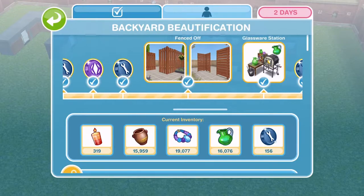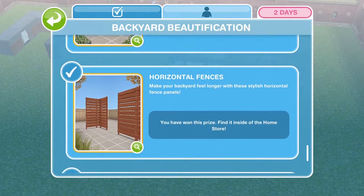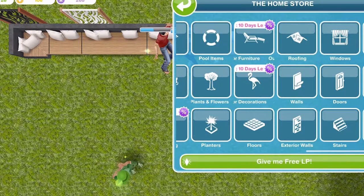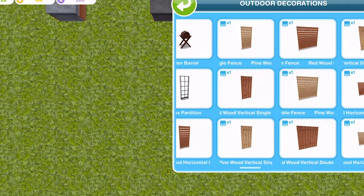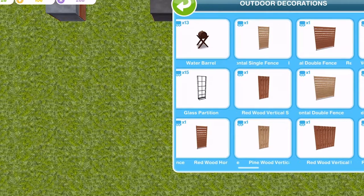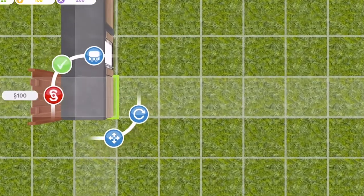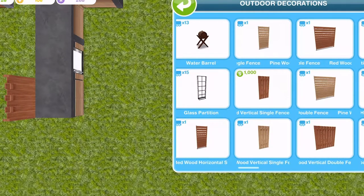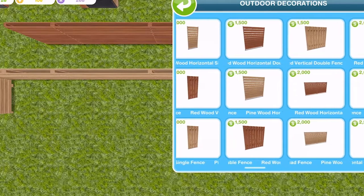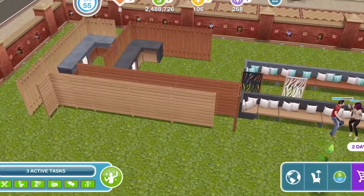The next thing available to us was Fenced Off, which included a set of vertical fences and a set of horizontal fences. These can both be found in the outdoor decorations tab, and you get two different colours: red wood and pine wood. They can be placed right up against things, which is fantastic. You can get singular ones, then double and quad ones, and also corner ones. They are all simoleons once you have placed the first one down, so there's nothing to worry about in terms of LP or SP.